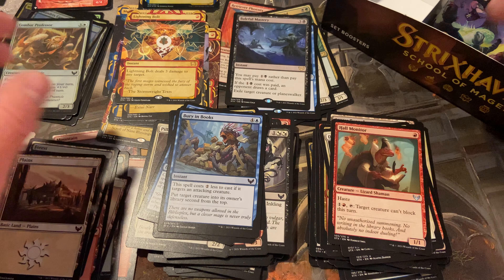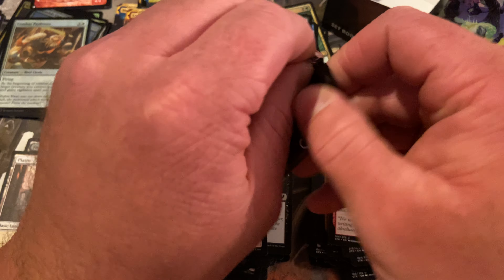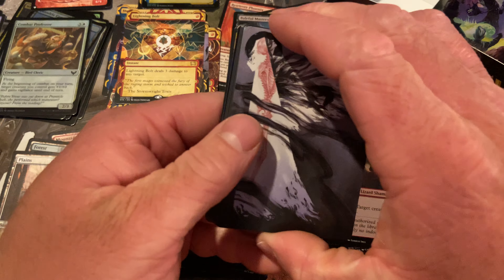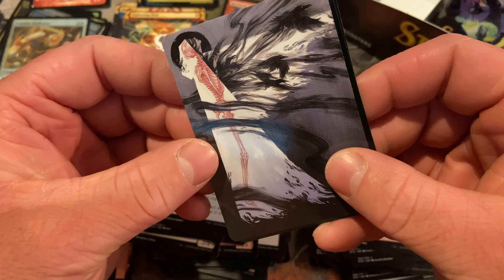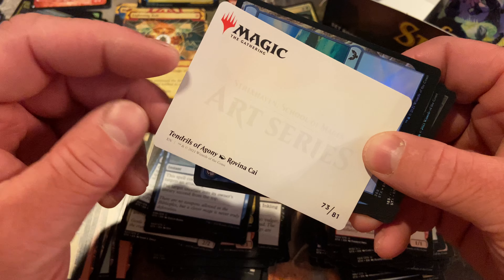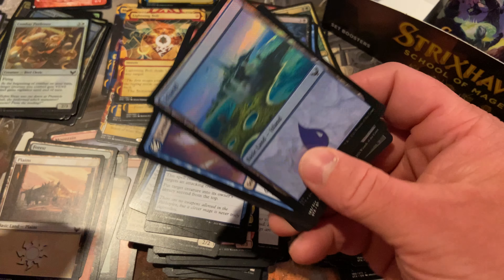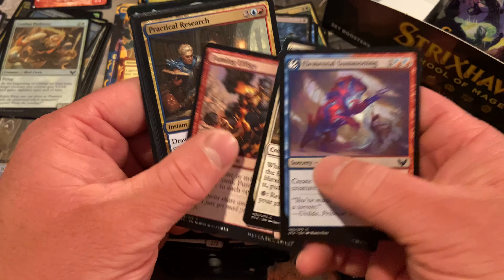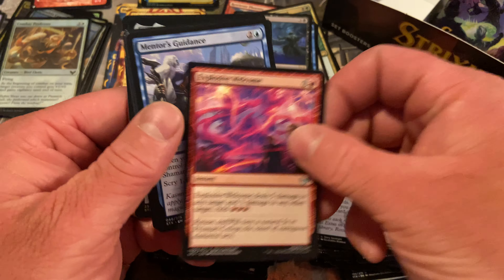Really nothing out of the set slot. We still have almost two thirds of this box to go — just these are a little tougher to do at a higher speed. What is that? Tendrils of Agony — wow. That's got to be Mystical Archive. Foil Island — got a couple foil lands so far.